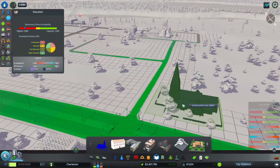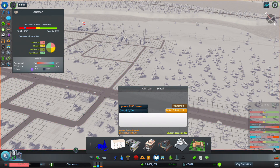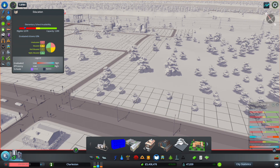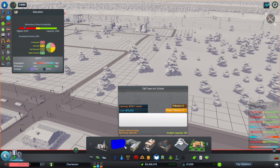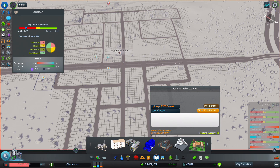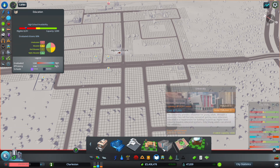Student capacity 50. I was looking at some of these — old town art school, 100 student capacity, 160 a week. It doesn't tell you if it's a high school, university, or college. It looks like it's an elementary school — 160 a week, exact same price, just 100 student capacity. Maybe put one in here. Spanish Academy — that is a high school. Campus dorm, 50 students — university.